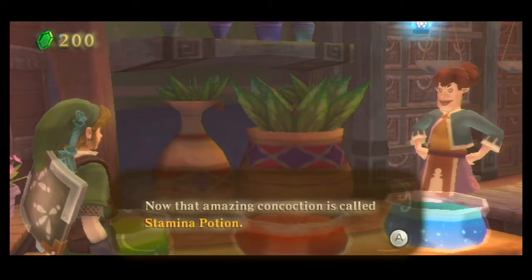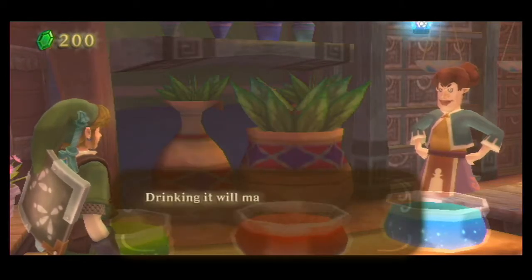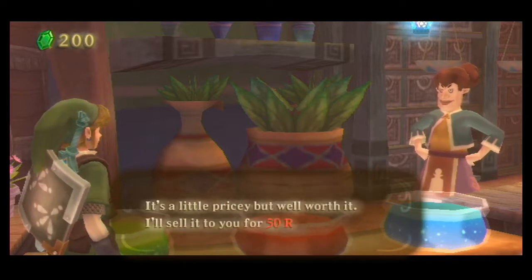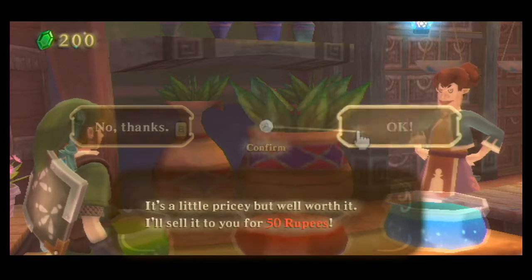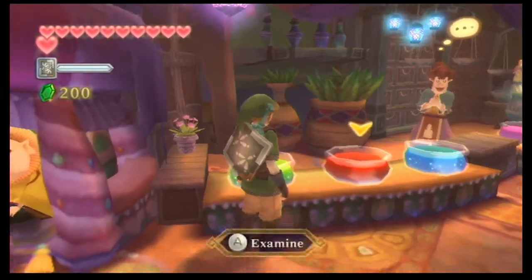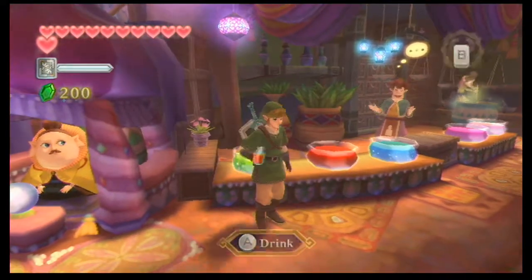Now for the next side quest, you want this stamina potion, which has now become available at the potion shop. Drink it up and your stamina gauge will decrease more slowly for a short time. It's a little pricey, selling for 50 rupees. I have to give up my heart potion for this.